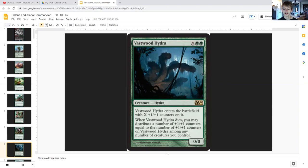Biofrost Hydra for X generic and double green is a zero/zero hydra that enters the battlefield with X plus-one/plus-one counters on it. When it dies you may distribute a number of plus-one/plus-one counters equal to the number of counters on Biofrost Hydra among any number of creatures you control.